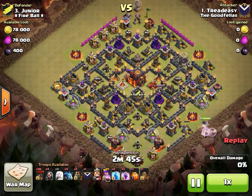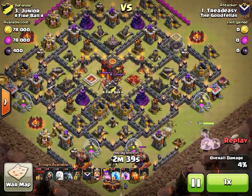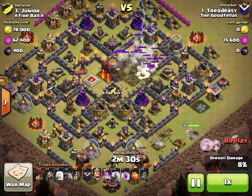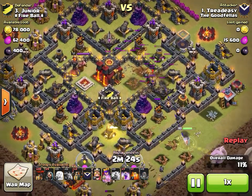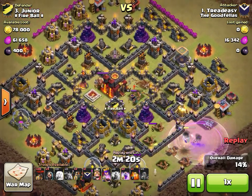He starts his queen walk down around four o'clock, easily grabs the air defense in there, and also grabs an air sweeper which is pointed up toward the other two air defenses. The double bolt goes down — he drops two lightnings on inferno tower one and a max quake, taking it out.